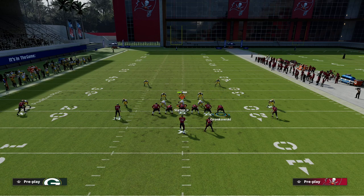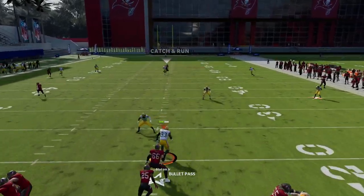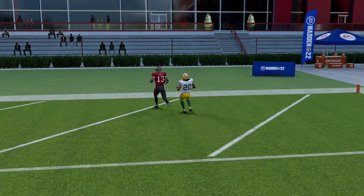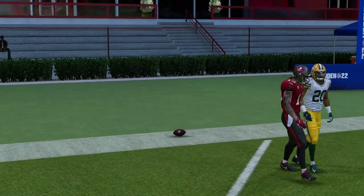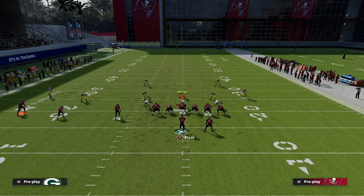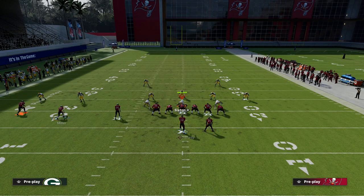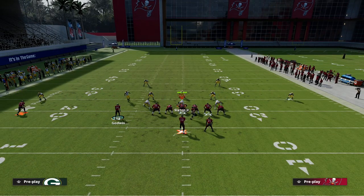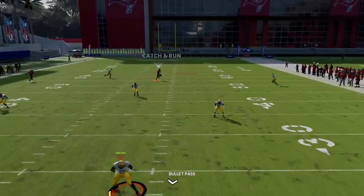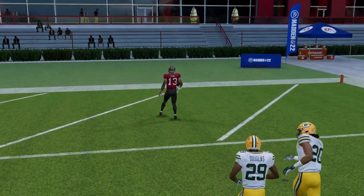This is so good against Cover 2 because of the corner route on the tight end — the deep half gets pulled out of the middle of the field. As you can see, you can still get over the top and consistently beat Cover 2 for a one-play score. Most people running Cover 2 have their hook curls on a five-yard zone drop, so you won't have to worry much about matching. Notice the wheel and the corner split the safeties perfectly over the top.